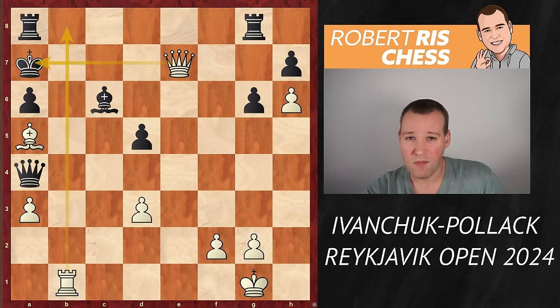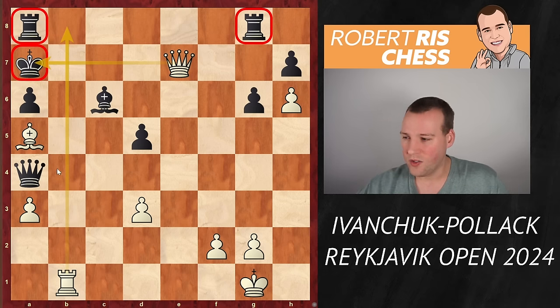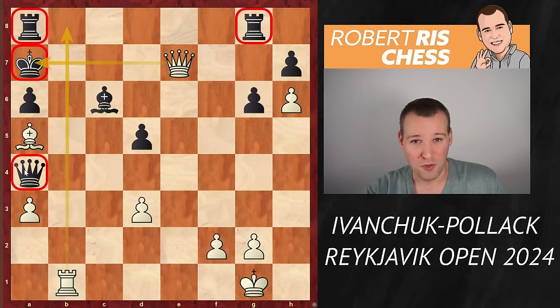As I said, a most instructive game. I hope you got some new ideas on how to play against the French, and I also hope you understand the relative value of your pieces, opposite-colored bishops, and the fact that you can sacrifice a number of pawns for the initiative. In the final position, look at the rooks and the king — there is no harmony, and the queen on a4 is totally out of play. Fantastic masterclass. Let me know in the comments what you think about this game, and don't forget to subscribe.